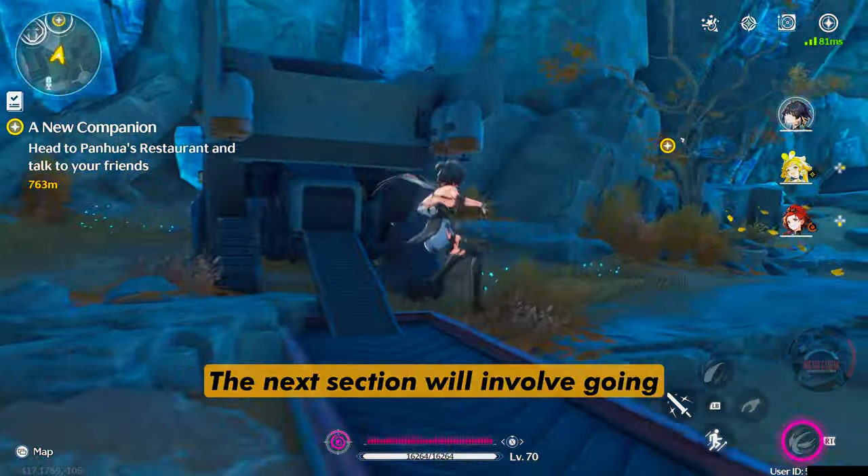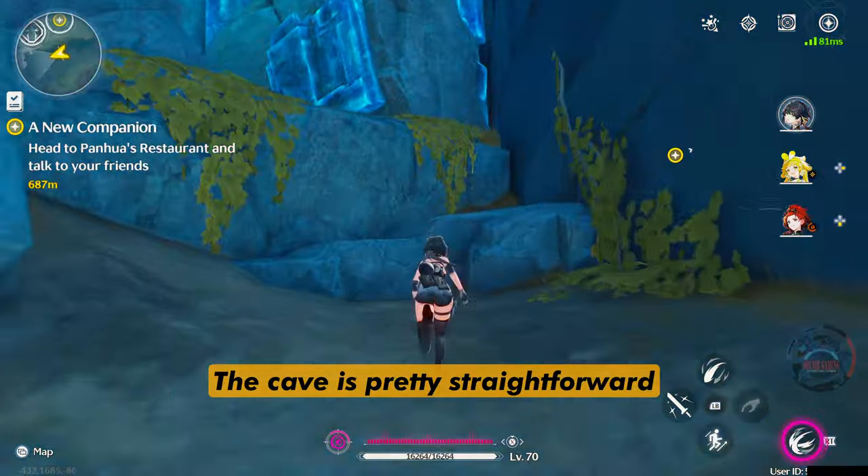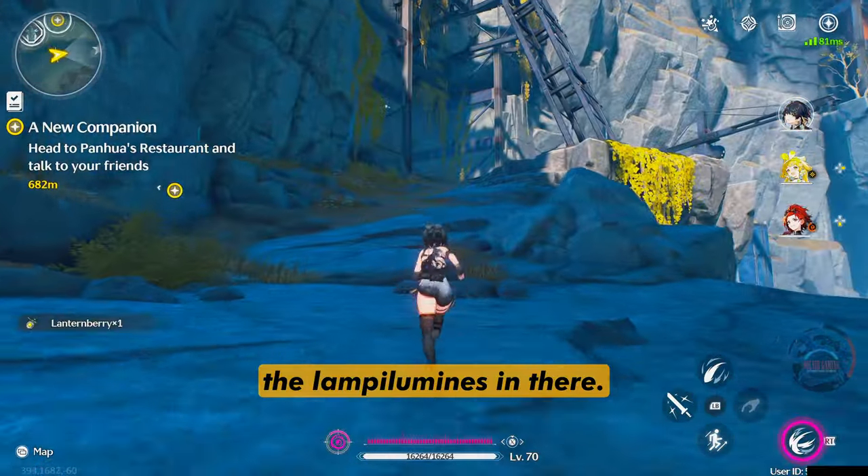The next section will involve going around and going into the cave. The cave is pretty straightforward because it only has one path. So just follow the cave and find all the Lampilumens in there.